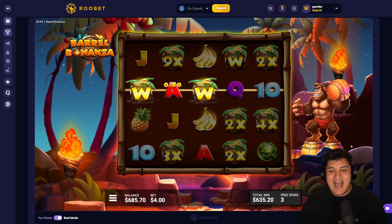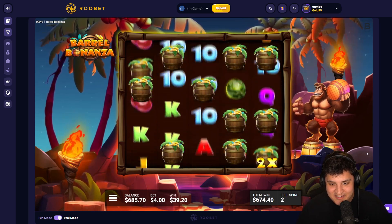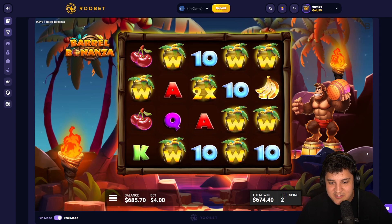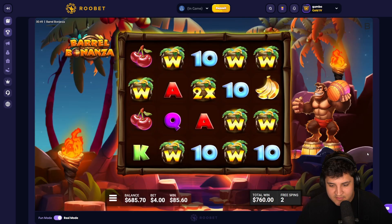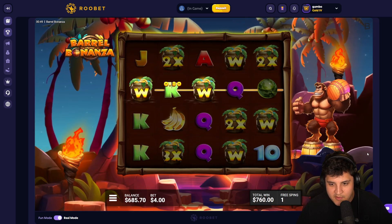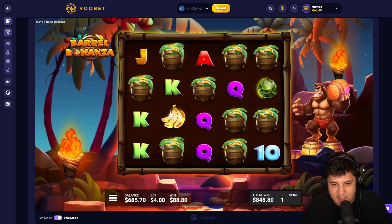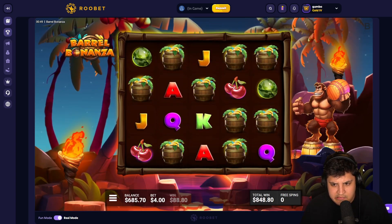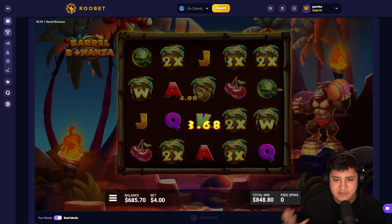Oh, he trolled us so hard — banana set though. Yep, 80 bucks bananas, we'll take them. Two more watermelons are decent. Maltese are bad though, we'll take it. Almost a thousand dollar win here guys — I mean, honestly, I'm not complaining. That was a pretty good bonus.